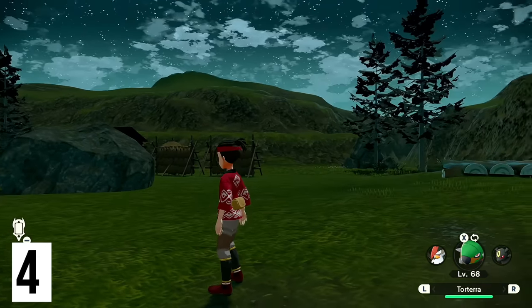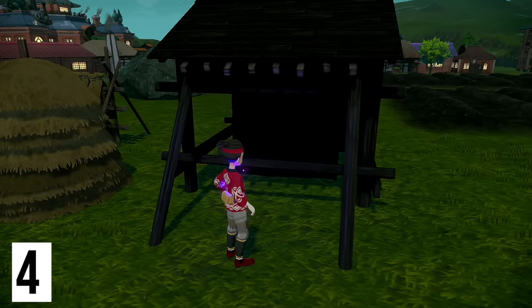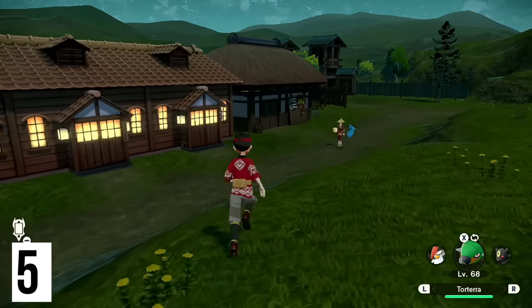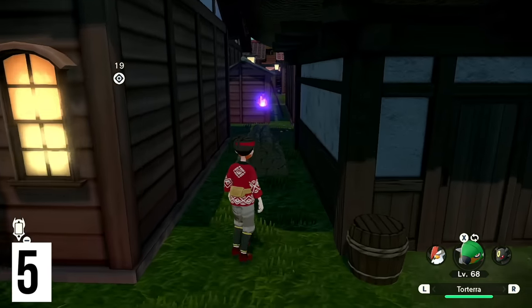From the fast travel point of the farm, if you look to the right behind one of the small sheds you will see the wisp — go grab it. From that same fast travel point, if you look to the left you're going to see this hut. You can cut between the two and see the wisp right there.